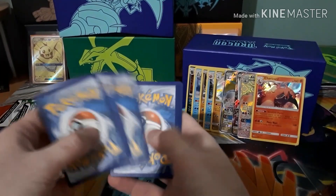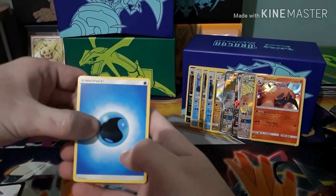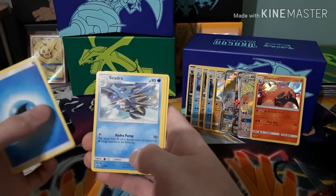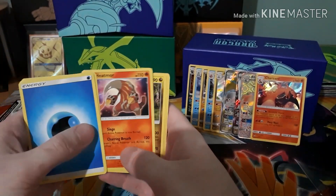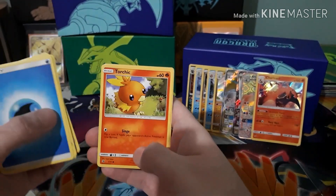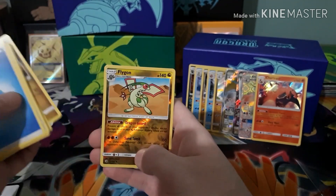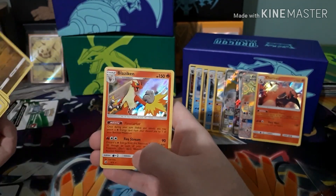Got a Water-type energy, Croconaw, Seadra, Heatmor, Hakamo-o, Wooper, Torchic, Jangmo-o, Vibrava, Reverse Flygon, and a Blaziken hollow.